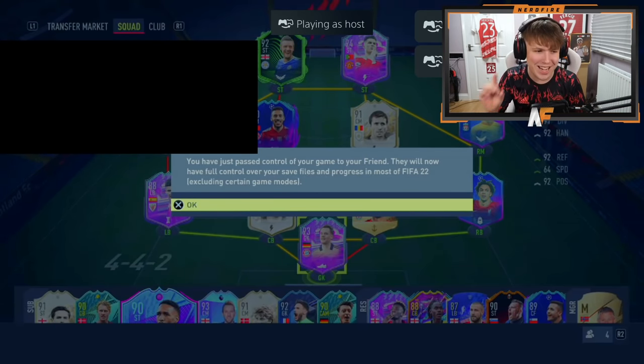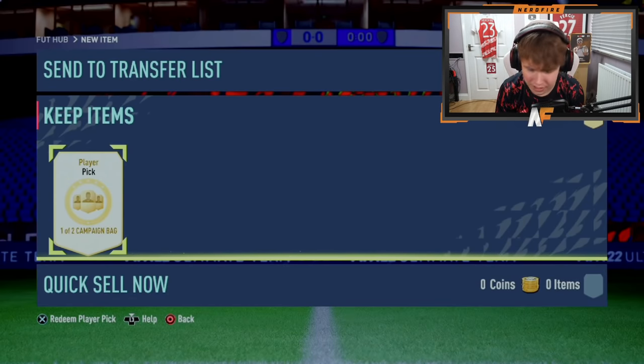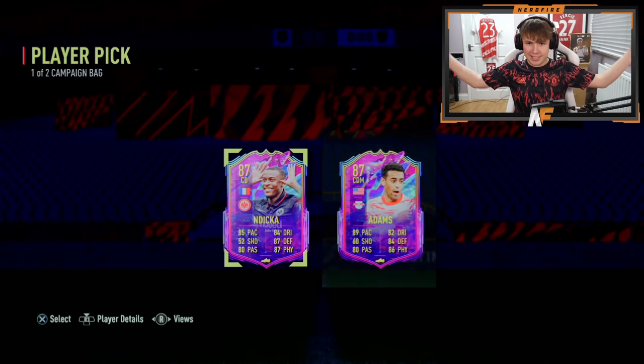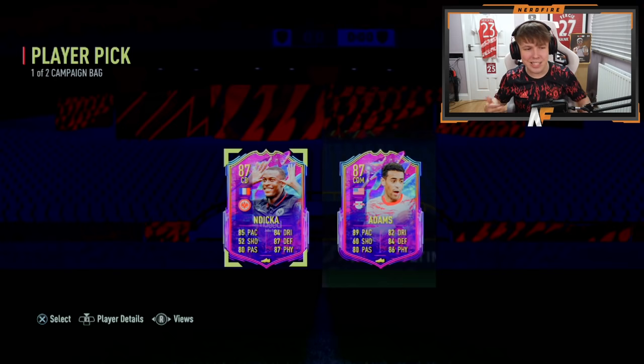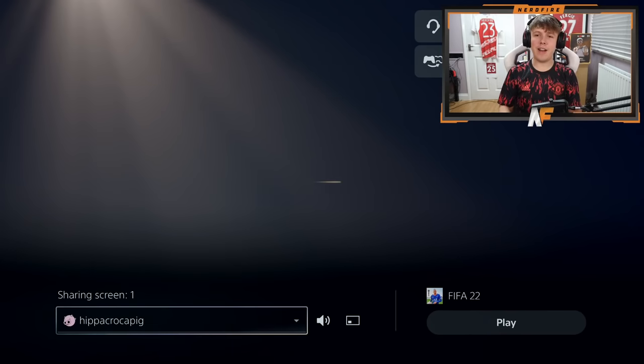I want to apologize - my camera keeps freezing and having issues, so sorry if it freezes midway. Shout out to Murder for the next player pick - this is number four of these campaign party bags. Last one was an absolute massive dub with Royce or Lorice to choose from. Can we keep up the same level? Indica versus Adams - Indica is a pretty good center back, definitely take him over Adams. Not the greatest but not the worst.